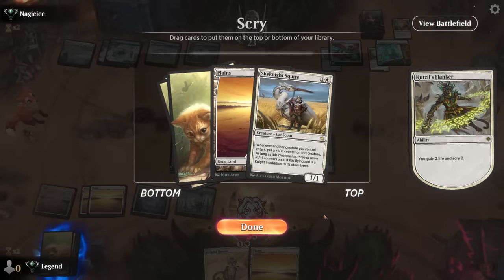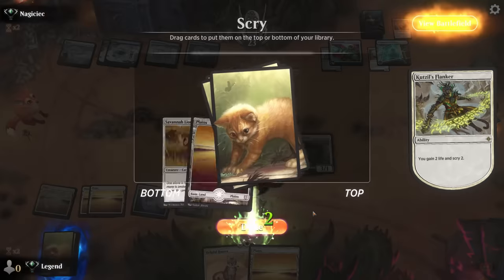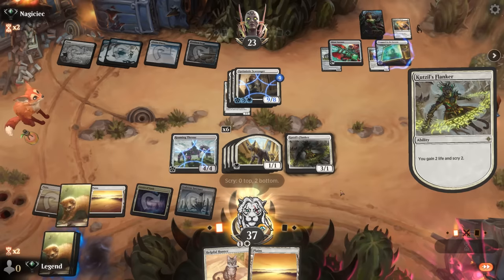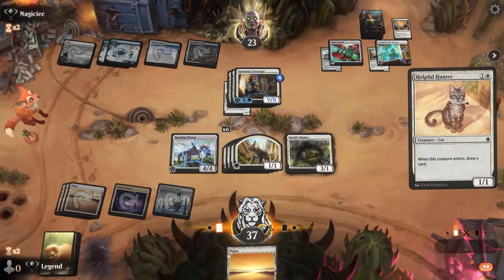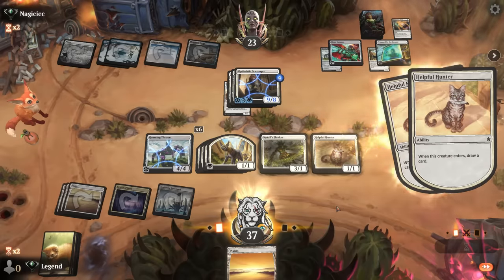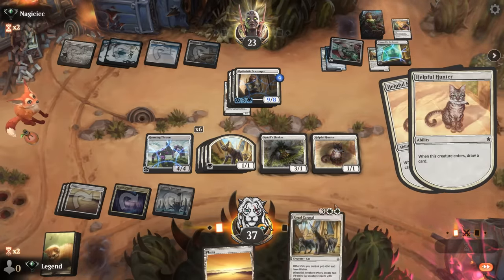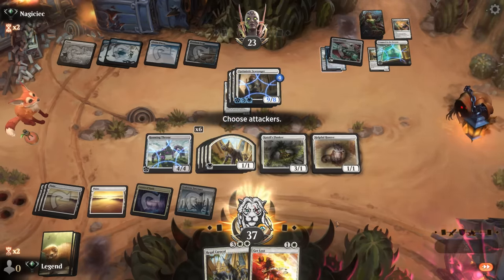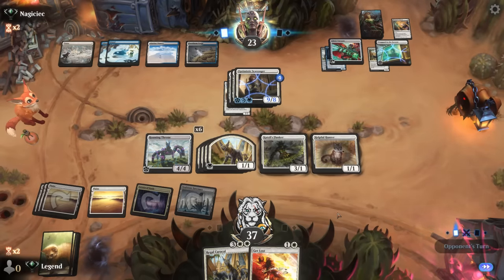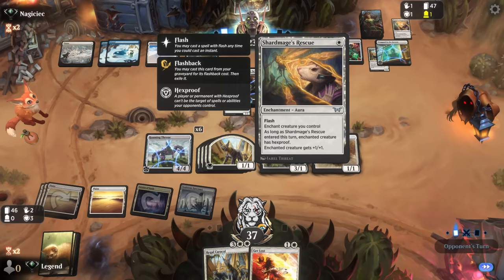We find another Caracal and a Get Lost — perfect. We just need to hope the opponent doesn't draw another hexproof spell, whether it's Fey Flight or another Shard Mage's Rescue. It's just a Gremlin Tamer — that's beatable. Opponent hangs back once again, so we Get Lost and pay the ward, getting our legendary cat back.